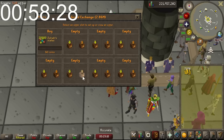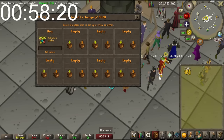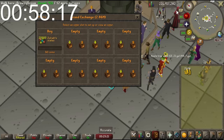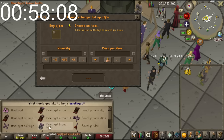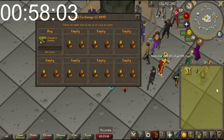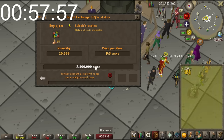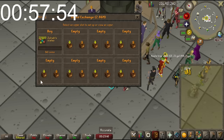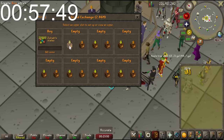I'm mainly looking for items that are within my price range and that are fairly large quantity, because I feel like I can move them faster. What if I look at maybe Amethyst Darts or Dart Tips? They're selling for 520, and buying for 514 - it's a 5GP difference, about the same margin as the Zora Scale, but I'm investing more GP to get anything out of it, so I'm probably going to pass on those.